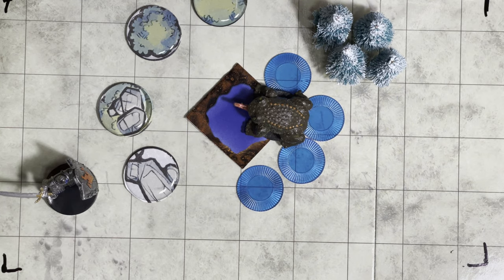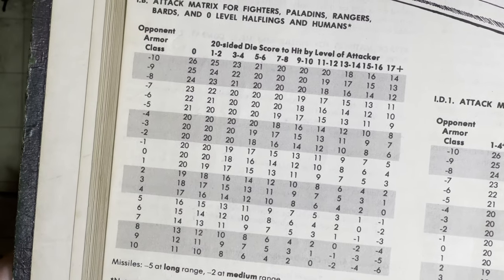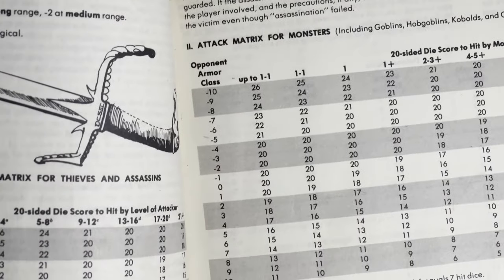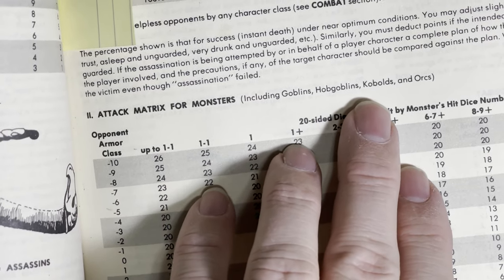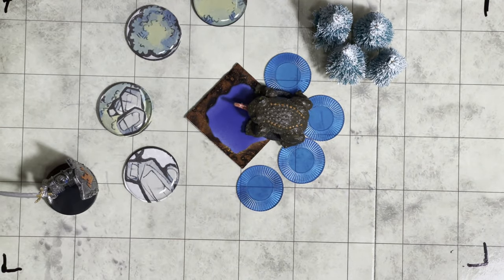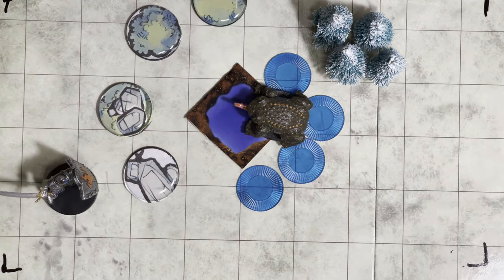So what we're going to do first is I have the Dungeon Master's Guide combat tables already opened up. These are the tables on page 74 for the fighter, and the table on page 75 for the monsters — this includes goblins, hobgoblins, kobolds, and orcs. Now for the Giant Frog, we'll read through that entry real quickly.